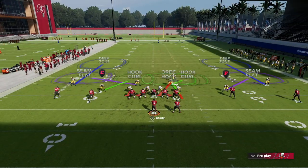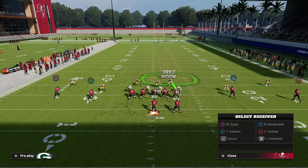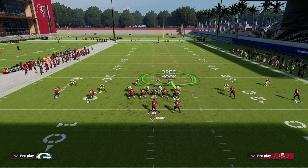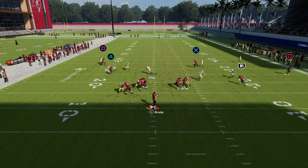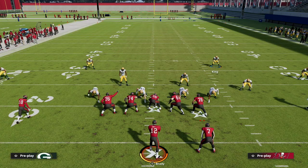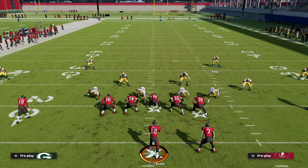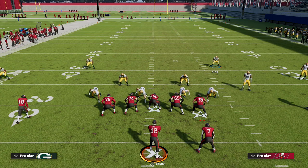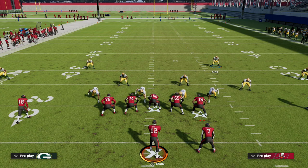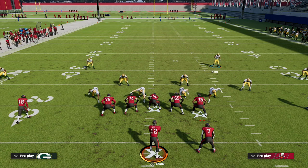With Cover 3 Match, the three-receiver hook is a matching-principle zone. The hook-curl and the three-receiver hook communicate with one another and literally swap assignments for even better coverage. You're taking the crosser wherever it comes from — if it's a deep cross over 10 yards, you're taking it. Watch for a post to the tight end or slot, or a slot crosser — those are the two things to watch for with your user. Everything else is guarded: deep bombs, deep posts — all of it. If there's nothing to user, you can help poach the post.